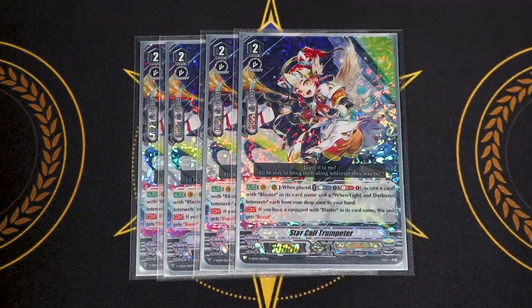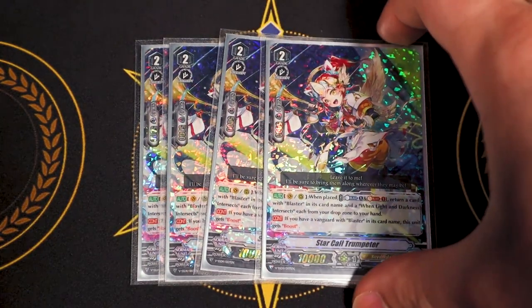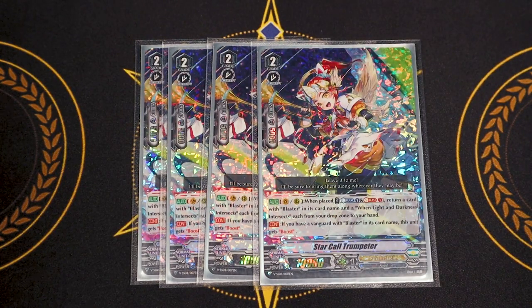For grade 2s, Star Call Trumpeter. Its skill is when placed on Vanguard or Rear: Counterblast 1, Soulblast 1, and you return a card with Blaster in its name from your Drop Zone to your hand. Even if you only have one of the two Blasters, you can still use the skill. The second skill — if you have a Vanguard with Blaster in its name, this gets Boost, so it's a 10k booster with a way to recycle Blasters. It also recycles the order card. Definite 4-of.